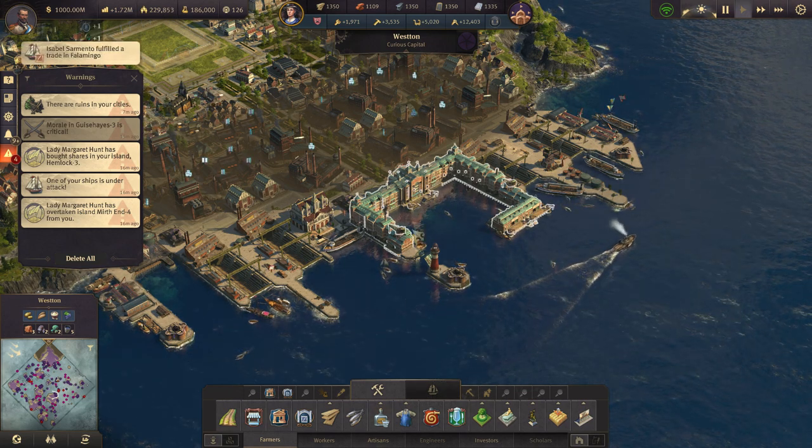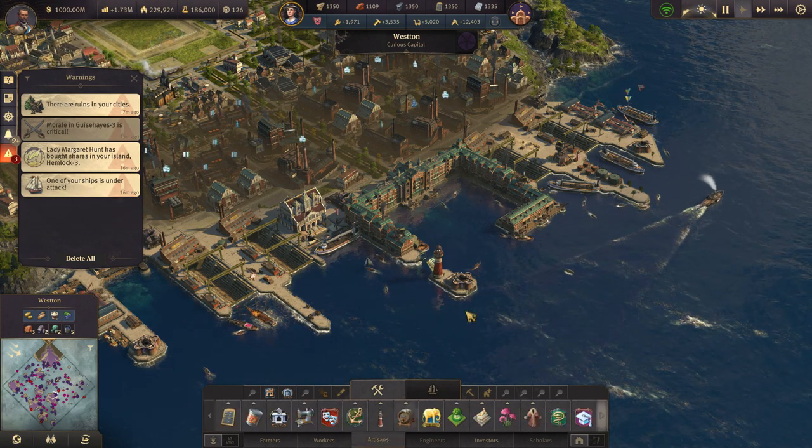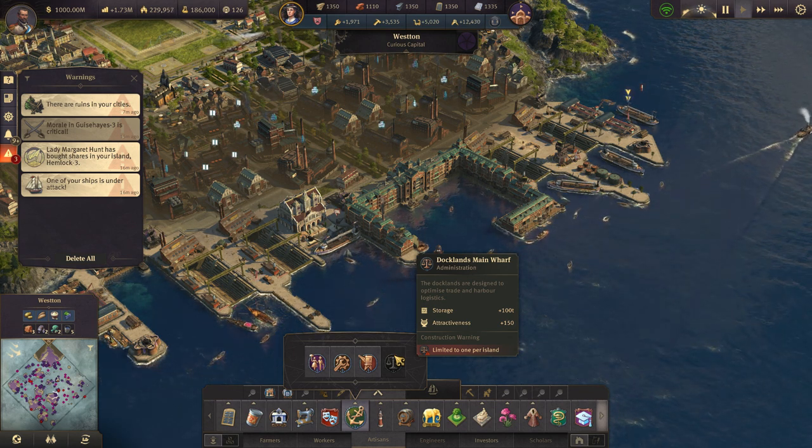First of all, you need to get yourself the DLC, obviously, and after you do, you have to advance to the distance levels. Once you're gonna do that, you have to go to the Medium Harbor and then you're gonna get yourself the Docklands main wharf.